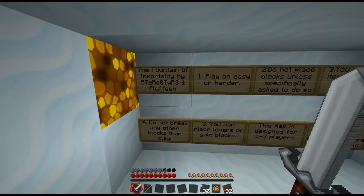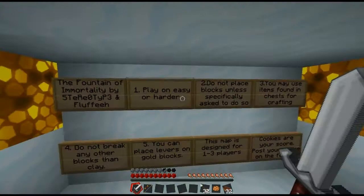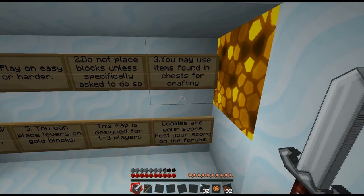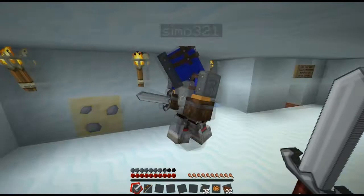The Fountain of Immortality by Rupert, Rupert and Fluffy. Rule one: play on easy or harder. We're on normal. You know you're going back down, yeah? I read the last sign. Rule two: do not place blocks unless specifically asked to do so. Rule three: you may use the items found in the chest for crafting.